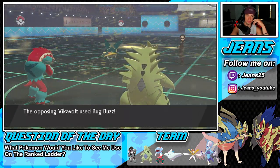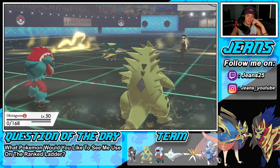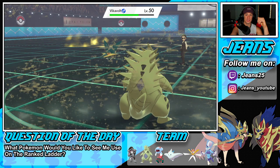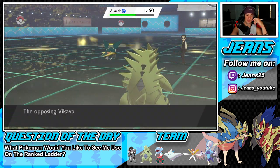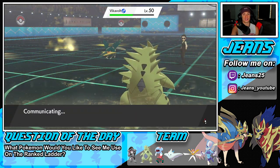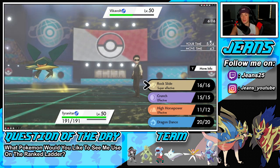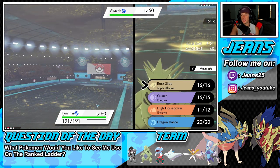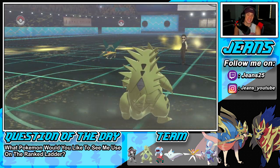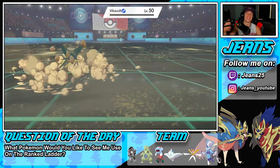Let's see what Vikavolt does — another rising voltage, bug buzz. Takes it out and it comes down to a 1v1. Tyranitar should be faster than Vikavolt — yes, faster. Vikavolt is taking sandstorm damage. If I can get off this rock slide it should be over. I'll say a little prayer to the poke gods — rock slide don't miss, let's go. Heat wave missed last game so come on rock slide, connect. There it is, take it out for the win — let's go!